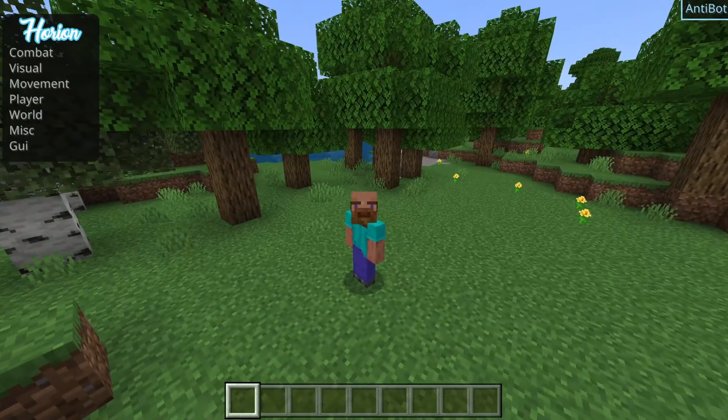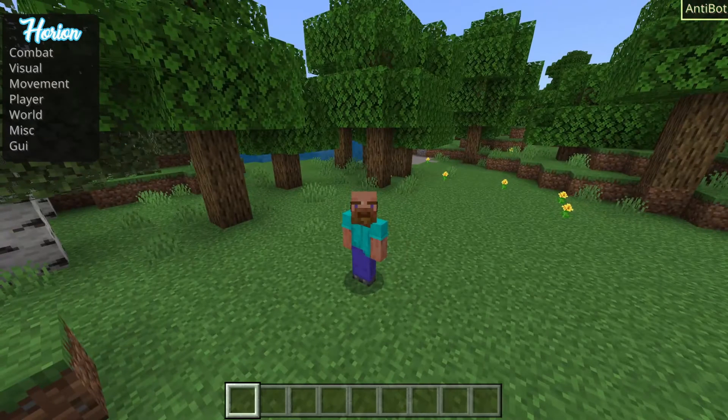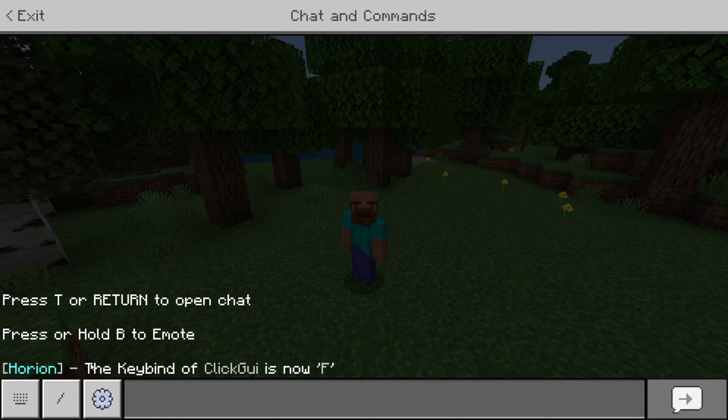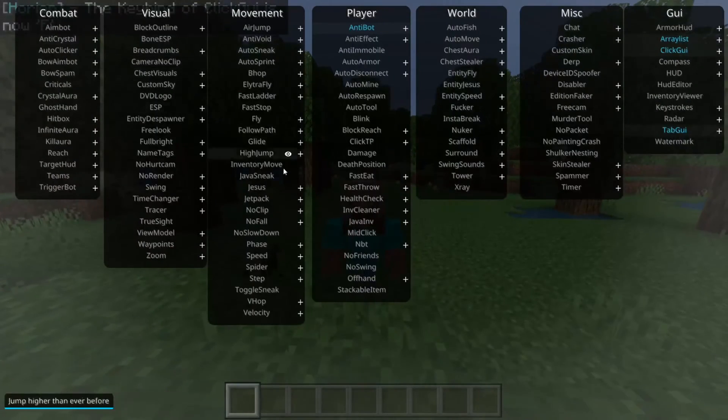Some people have a 60% keyboard or can't find the Insert key — what do you do then? You want to go into the chat and type .bind, space, then click GUI, and then choose any key you want. For example, F, because it's nice and close to WASD. Then hit Enter, and as you can see, the key bind for click GUI is now F, which means pressing F will open it up.